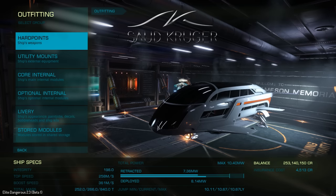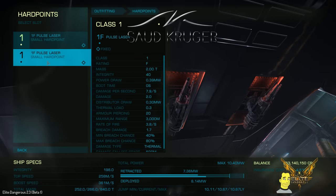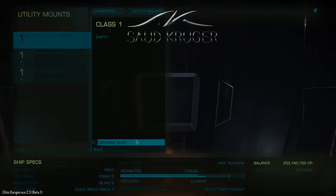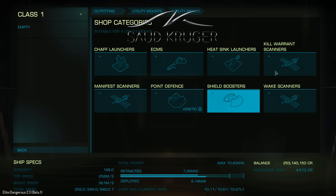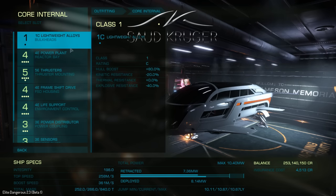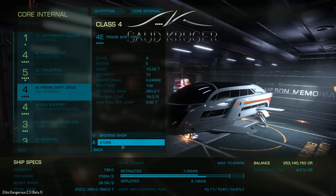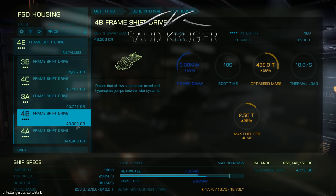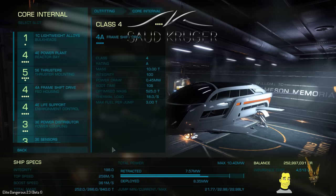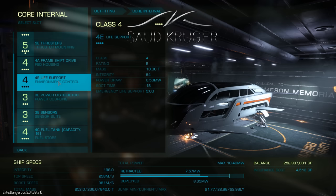Going to outfitting — it's a nice looking ship I think, nice and curved, quite quintessential of the entire passenger ship line with a nice curved canopy. Let's go to the hard points: just to confirm, small hard points, currently fitted with pulse lasers. Utility mounts — there are three of those. Looking at core internal, the frame shift drive — we've got a 4E fitted. Browse the shop and we'll soon sort that out, put a 4A in, sell that old module. That should take it up to about 19.7 light years range unladen.